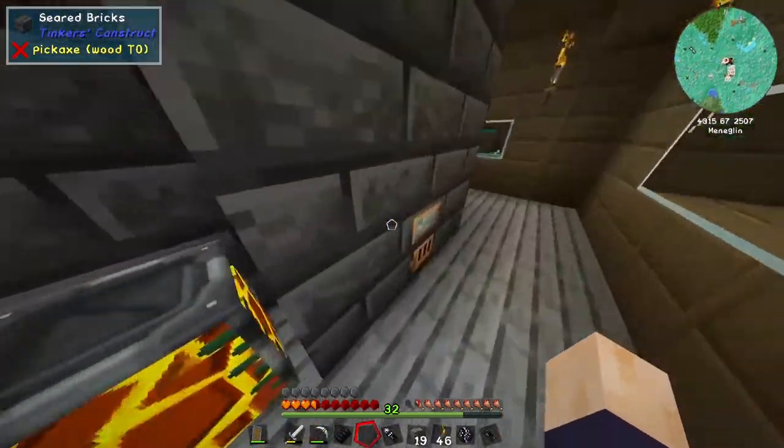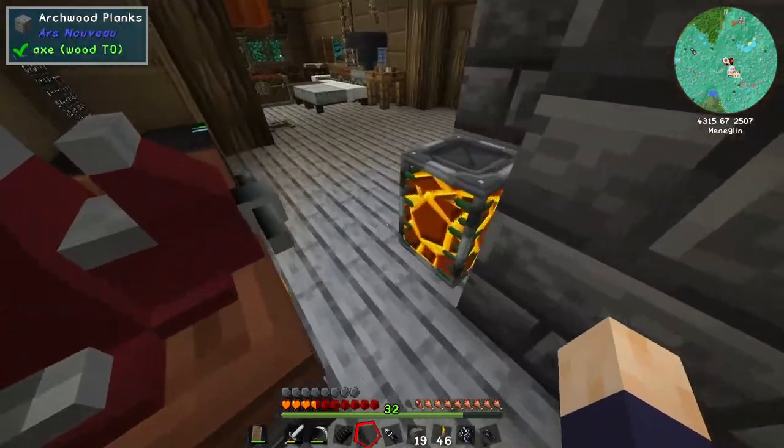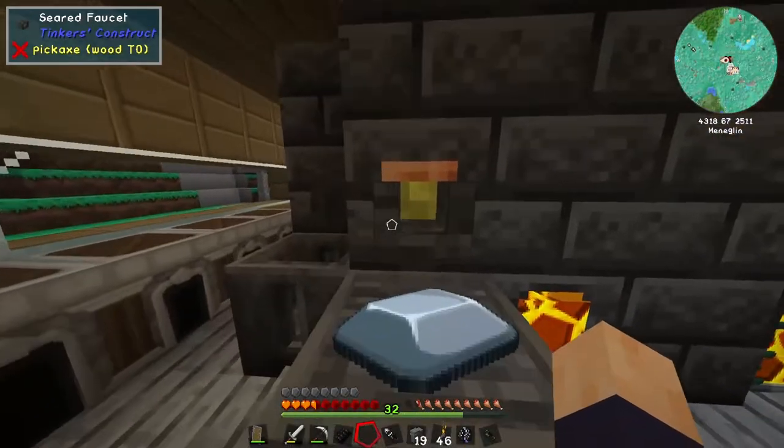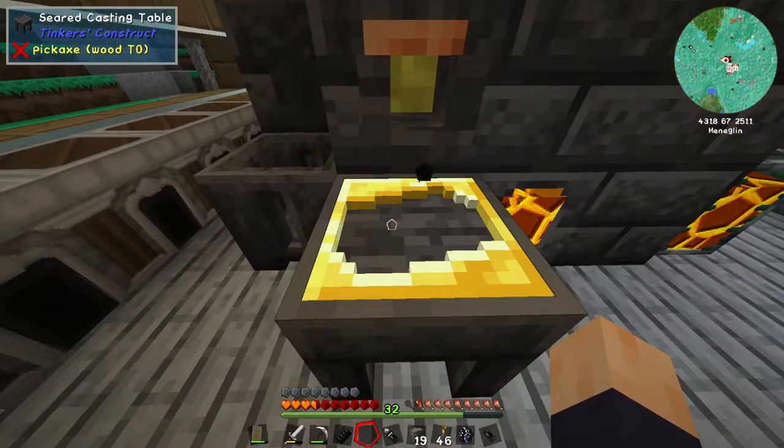We need one iron ingot on here. It made Electrum — it alloyed with something to make Electrum — but luckily we still have one block and eight ingots worth of gold. I don't remember much about Electrum, but what I do remember is that it's fucking useless.